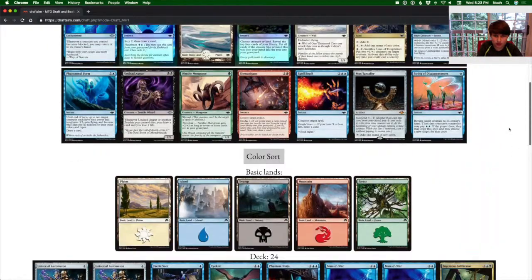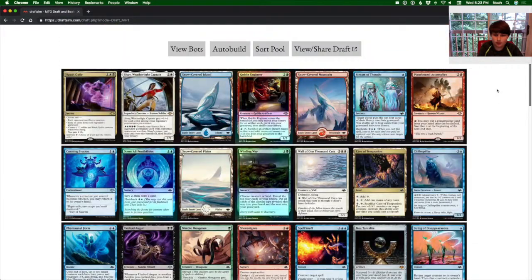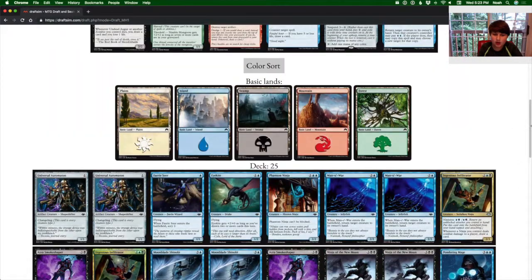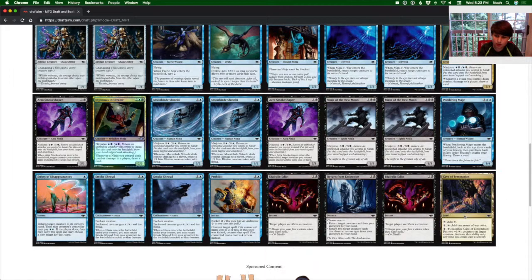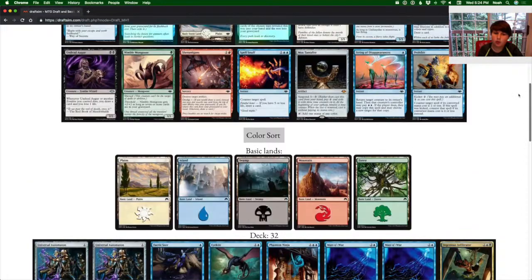I think this deck is very good. Now for lands — we have our cave, so that puts us at 16 lands. We have roughly even blue and black. We need 16 more land cards, so we'll put in 8 and 8. After a small miscalculation, we end up with 16 lands total. Sorry for all the mistakes — here we go.